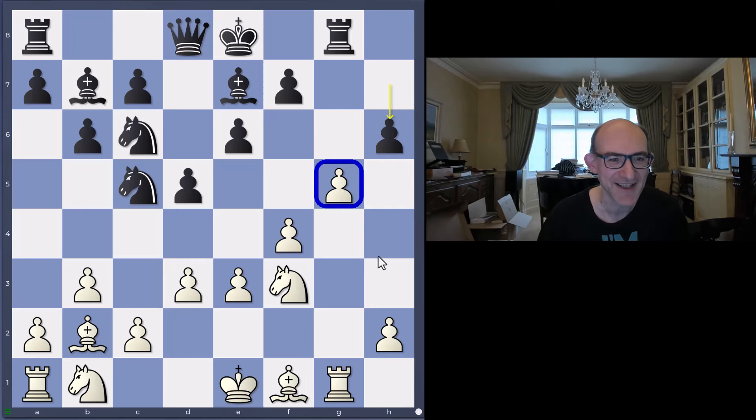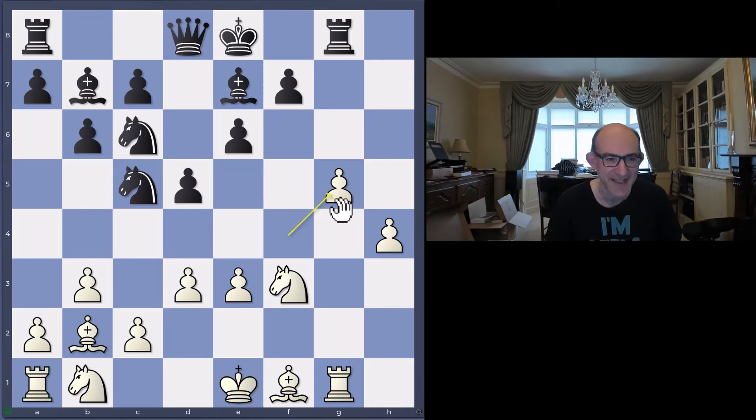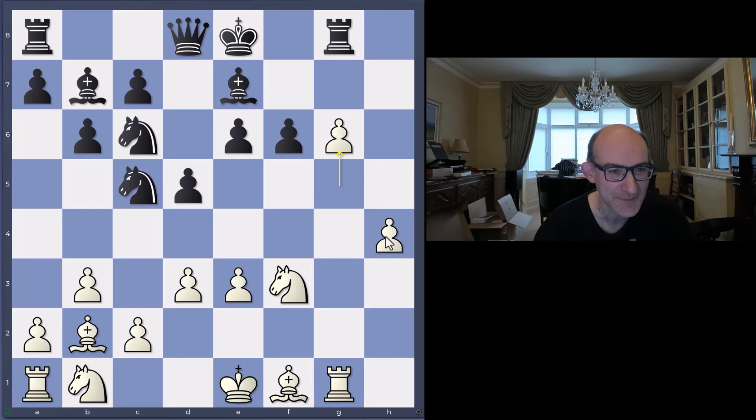h6 played by black, trying to fight the wedge that white has got, trying to fight that space advantage - not a bad idea. But Leela isn't taking any pawns; Leela plays h4. Black plays hg, and white plays f takes g5. None of the other engines want to play this, but from a human perspective thinking about how to create the most imbalance, I'd definitely say we'll do it and keep our h-pawn for later.